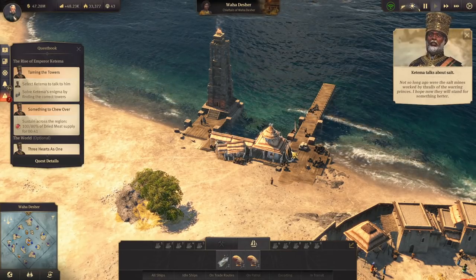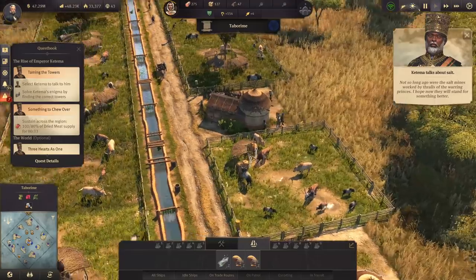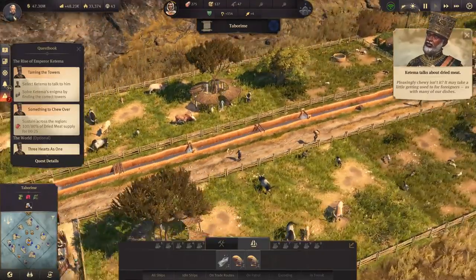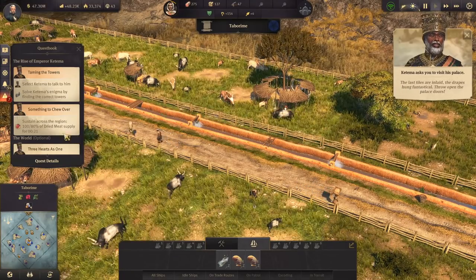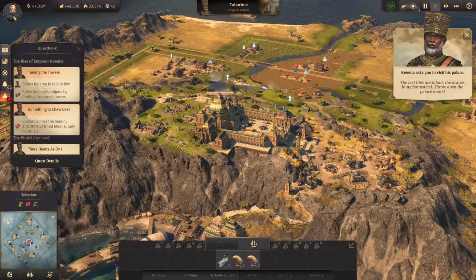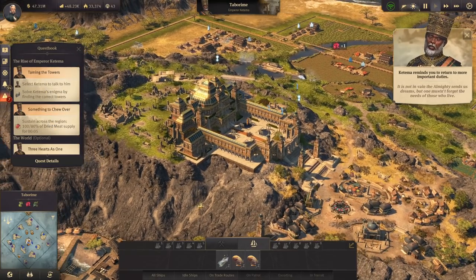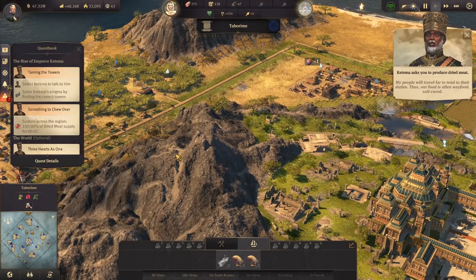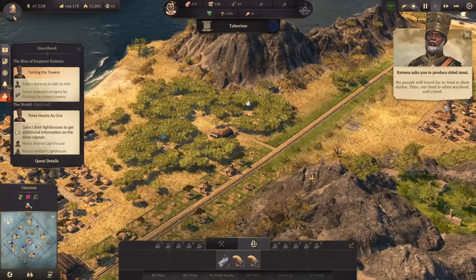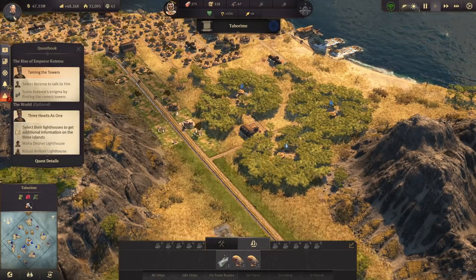'A dear and amiable bunch, but their work is small.' Looks pretty nice to me. Next one — 'Talented, no doubt, but their experience too specific, their projects lacking scope.' He was way louder. Next one — 'Extensive knowledge, demonstrable skills. Yes, this consortium have concepted the perfect prototype to become the research institute.' Many breeds of cattle roam in Beza, but the Sanga is best known and beloved. Not so long ago were the salt mines worked by thralls of the warring princes. Those are our Sanga farms. 'The last tiles are inlaid, the drapes hung fantastical — throw open the palace doors.' We get to go visit them now.